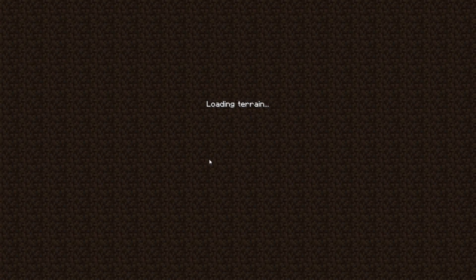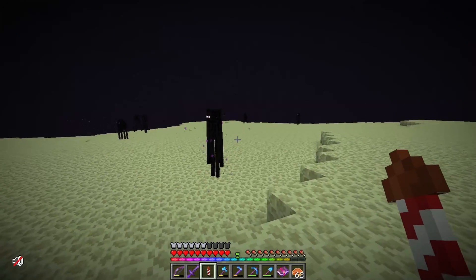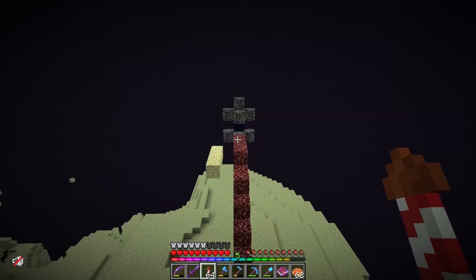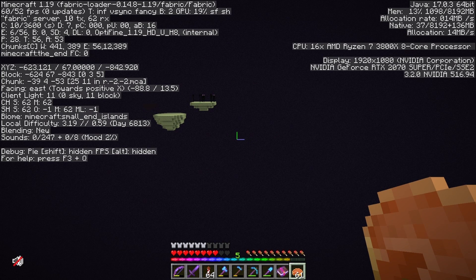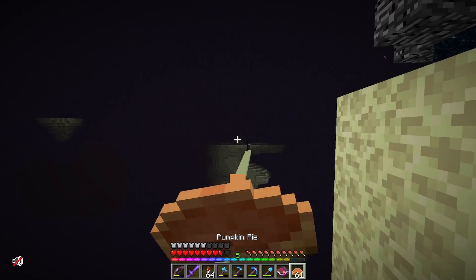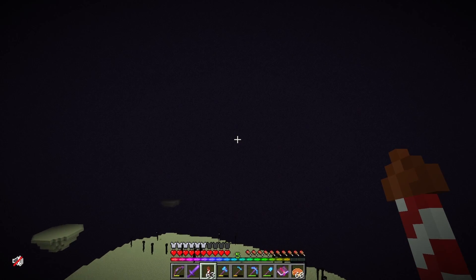Through the end gateway — we need to pick a direction. Which way is this? East. Back towards zero — we don't want to go that way because that'll just lead us back where we came. I visited some down that way and some over that way, so I'm just going to head straight up this way today. I hope we find an end city sometime. I'll bring you back in once I've found one.